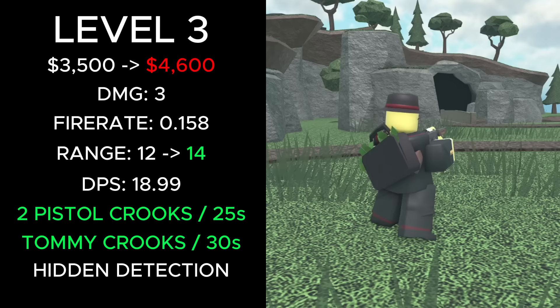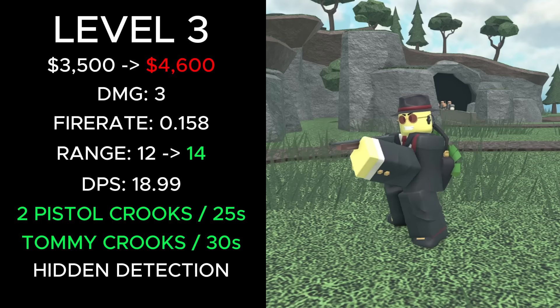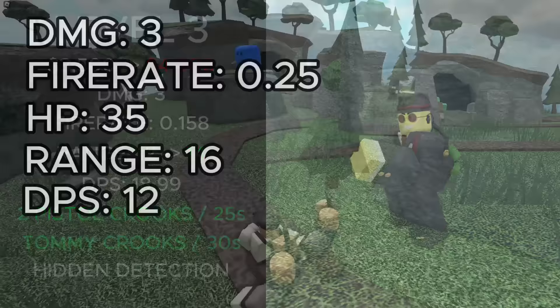Level 3's total cost went from 3,500 cash to 4,600, damage stayed at 3, fire rate stayed at 0.158, range was increased from 12 to 14, and DPS stayed at 18.99. In addition to the pistol crooks, it now spawns tommy crooks every 30 seconds. This crook deals 3 damage, has a fire rate of 0.25, 35 HP, 16 range, and 12 DPS. It can also shoot hidden enemies.